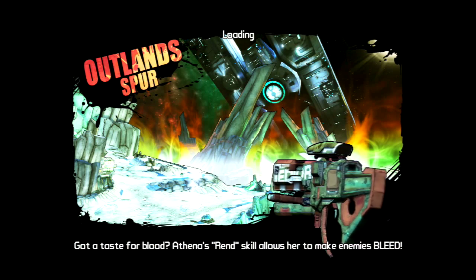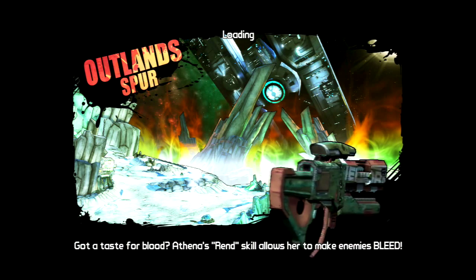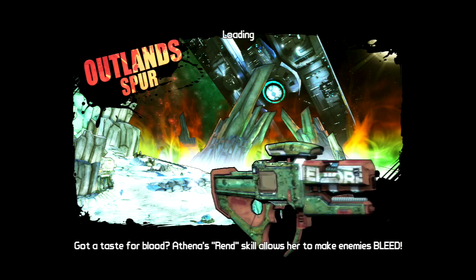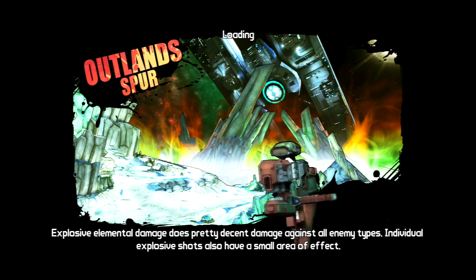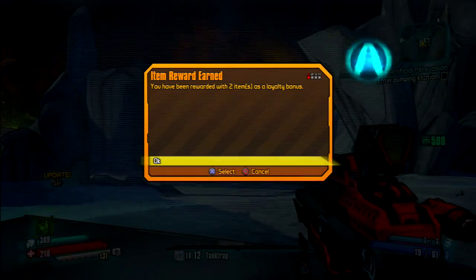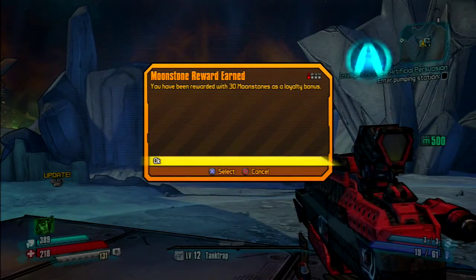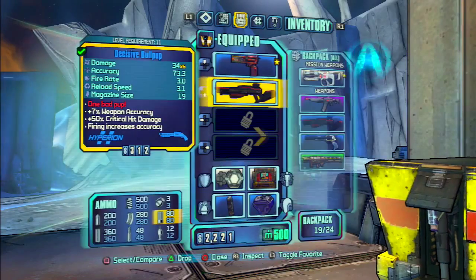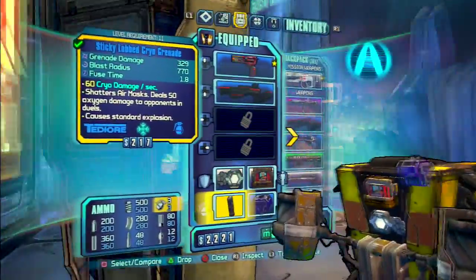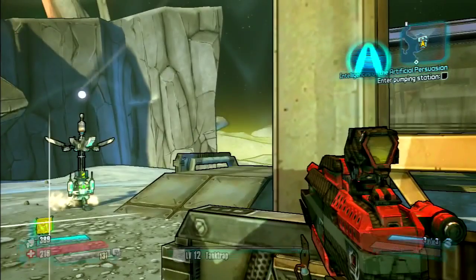When you spawn in, you should have earned one or two guns — for me it's two guns — and then either 10, 20, or 30 moonstone. For me I get 30. I'm not sure exactly why this happens but you get rewarded with two items and 30 moonstone. I've done this glitch a fair amount so I have 500 moonstone now, but you can just keep doing it.